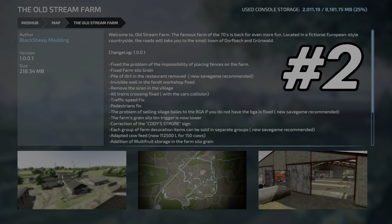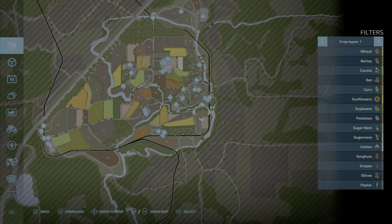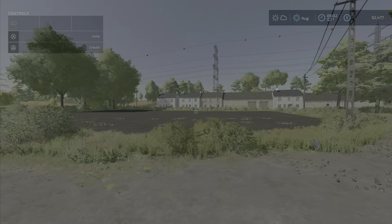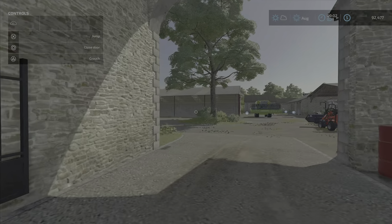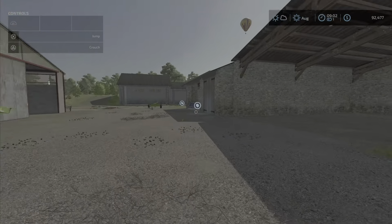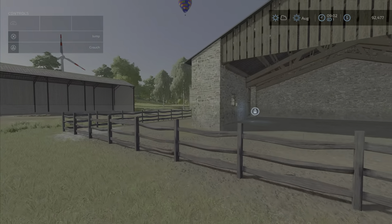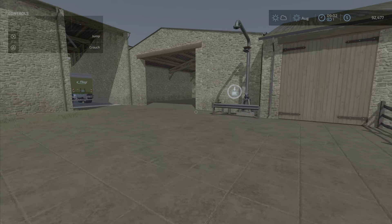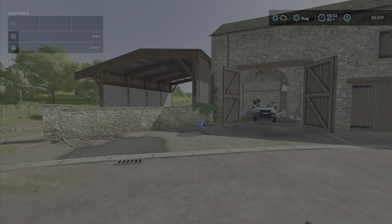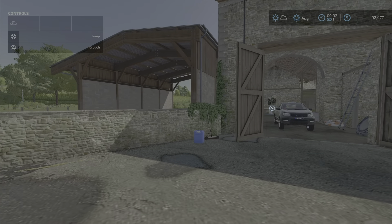At number 2 we have the Old Stream Farm from Black Sheep Modding. This map is really well done and very new. As you can see it has nice rolling hills and really nice little houses. The farm you start on is great — if you want a closer look with all the pens and equipment you start off with, check out the modded let's play series we just started on this map where I show a world tour. The more I play this map, the more I really, really like it — it just seems to get better and better.